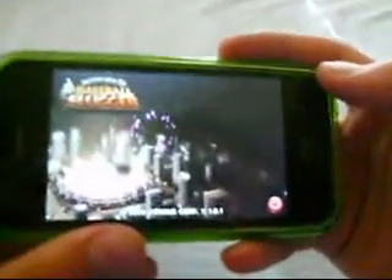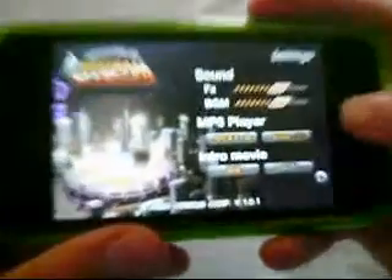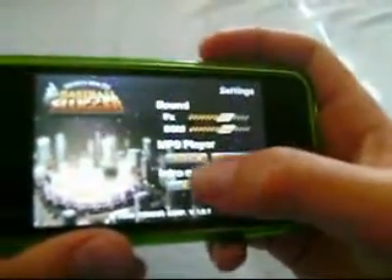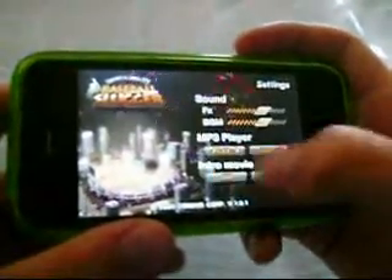And in the settings, you can toggle FX, and then it has background music, and then MV3, which is a song. And then it has the intro movie, which you can turn off or turn on.